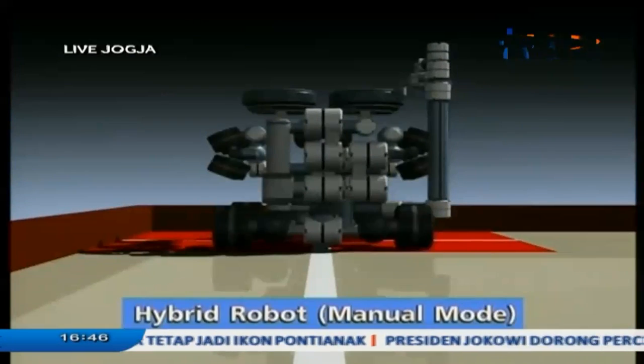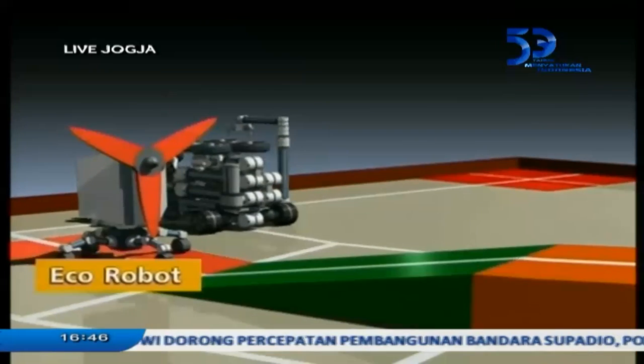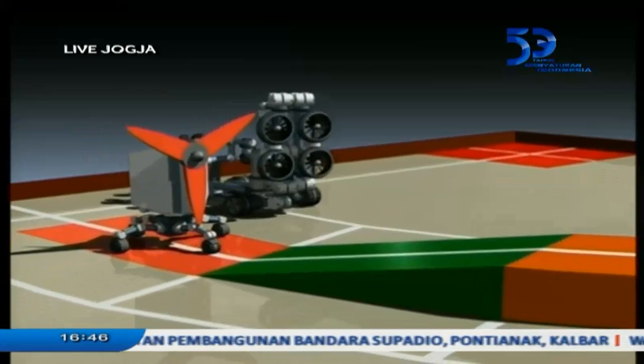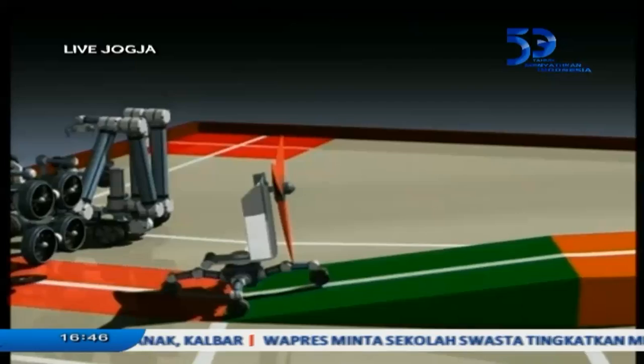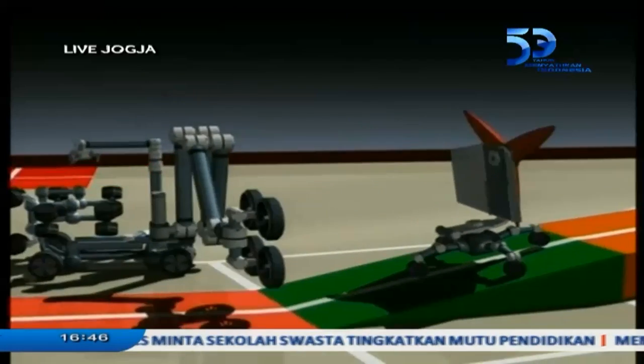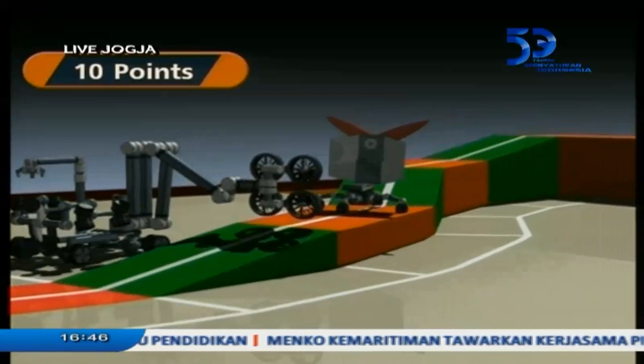Eco-Robot doesn't have an actuator to drive itself. The driving force of Eco-Robot is obtained indirectly from Hybrid Robot — for example, Wind Force, Magnetic Force, or from the game field structure, Gravity Force, etc.